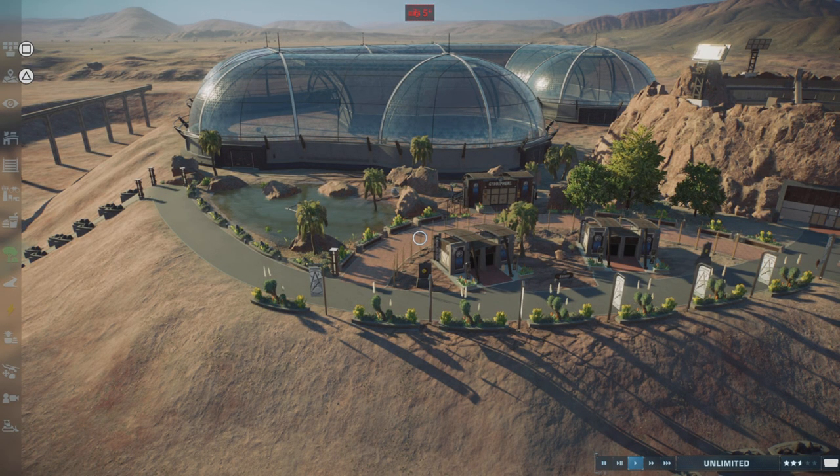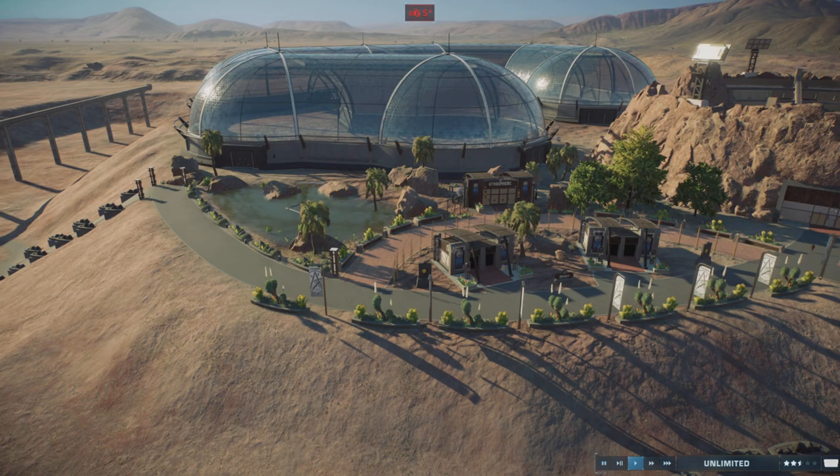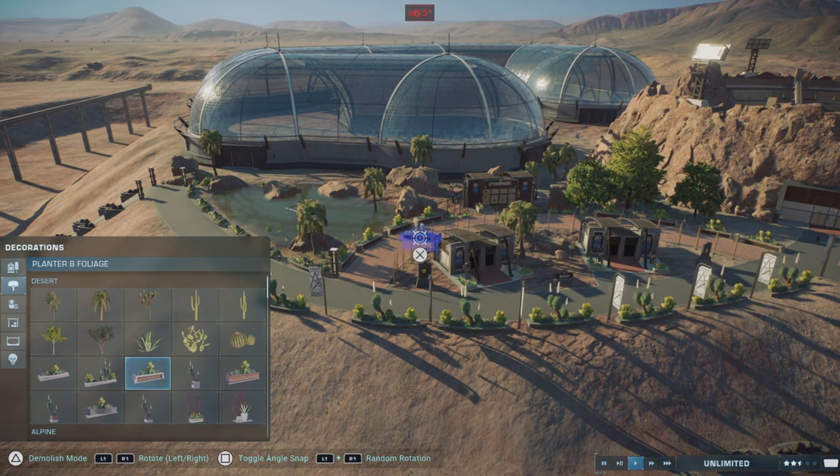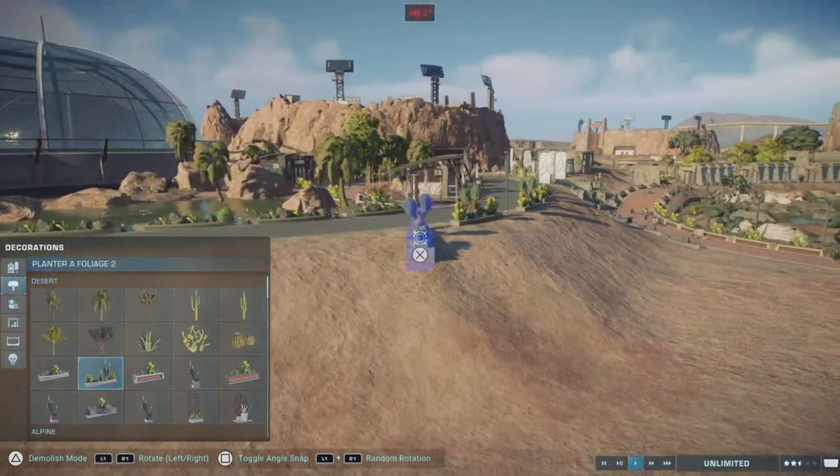And voila, we have ourselves the entrance into the aviary. Three attractions — actually four attractions. The amphitheater is an attraction itself. We have a habitat right over here. Let's continue building the habitat right inside the amphitheater.